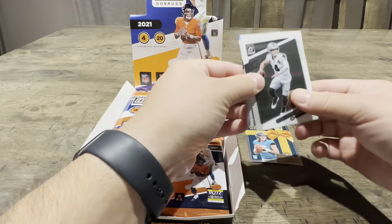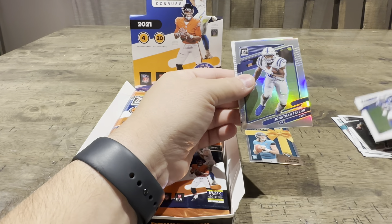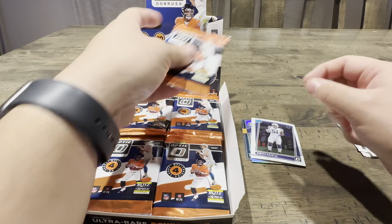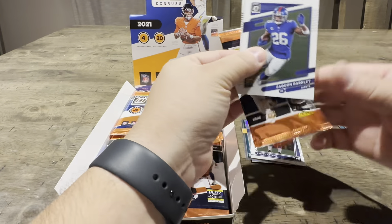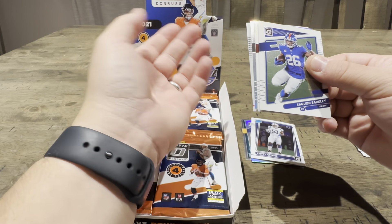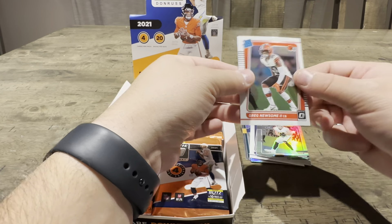Looks like we got a silver, not a rookie. Jonathan Taylor. Still a nice card. I guess holo, not silver — same but different. And then we got another holo, not a rookie. Hunter Renfro. And Greg Newsome.